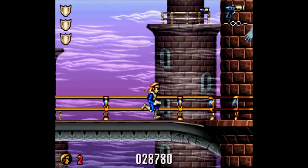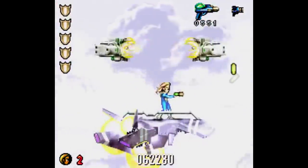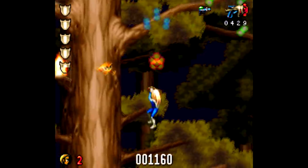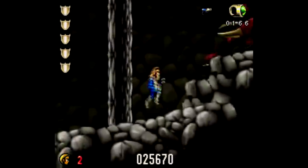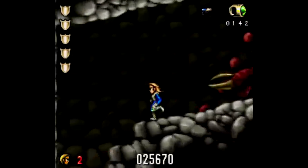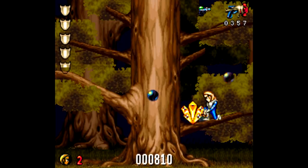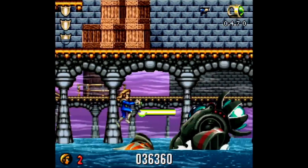That looks almost exactly like Vegeta's outfit. It's your standard run-and-gun fare here. You pick up a variety of different weapons, from homing lasers to spread guns to more powerful lasers. You can flip between two of them at a time, with each having their own respective ammo that you can collect by shooting these crystals. And you'll need every bit of ammo you can get, because one quality this game has is the number of bosses and mini-bosses you have to fight.